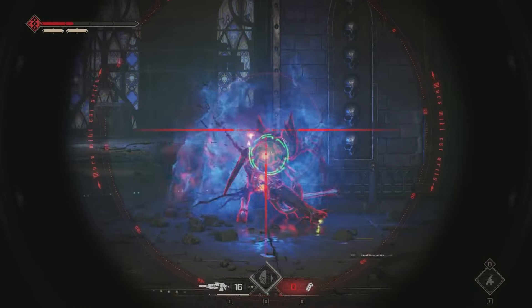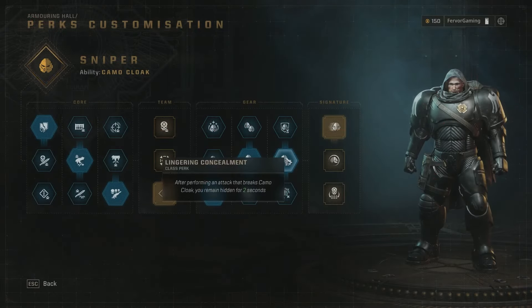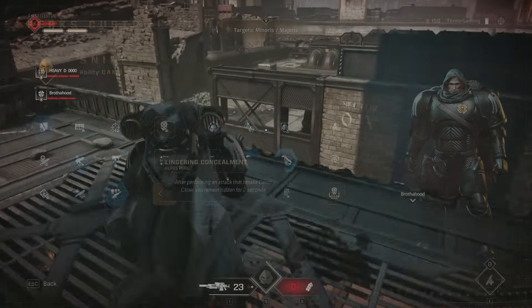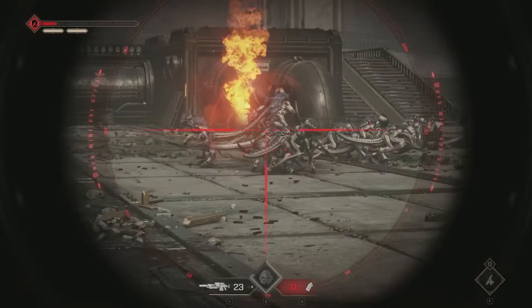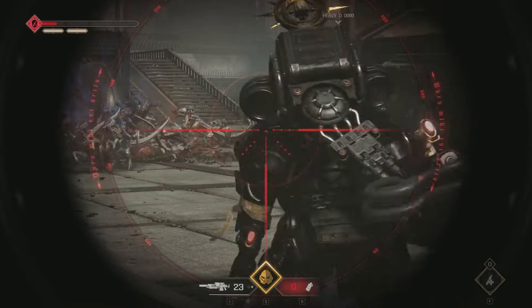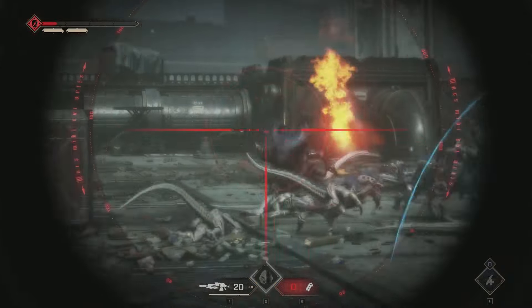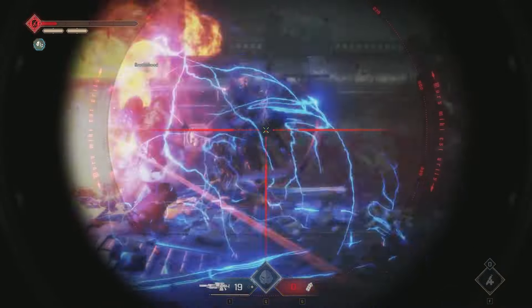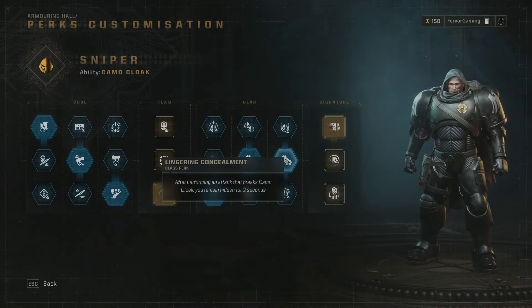We're also using Targeted Shot because the first ranged attack that breaks the camo deals 75% more damage - that's the combination that gets us a ton of damage. For the final gear perk we're getting Lingering Concealment - after performing an attack that breaks camo cloak, you remain hidden for two seconds. This lets us continue shooting after the first initial shot; by the time two or three shots are out only then does camo break, giving plenty of time to shoot heads and recharge camo.